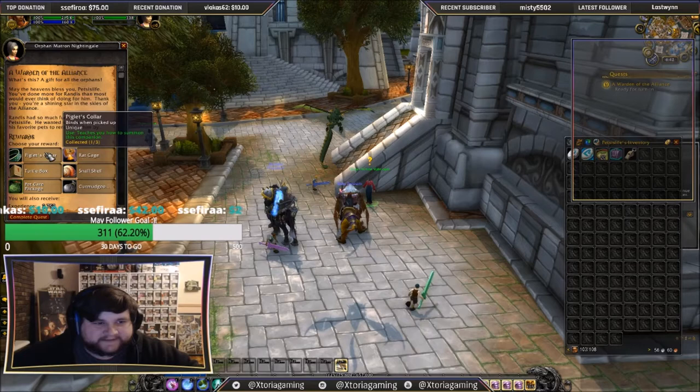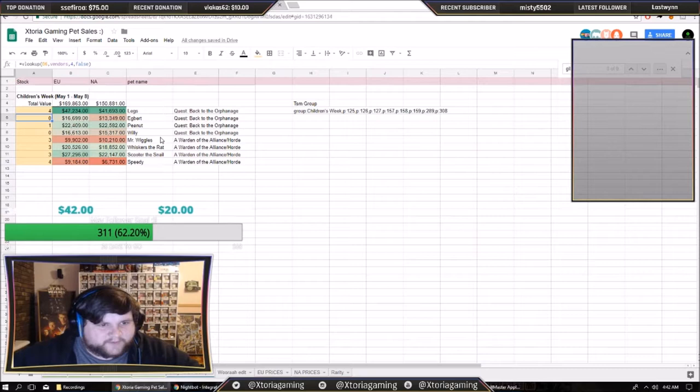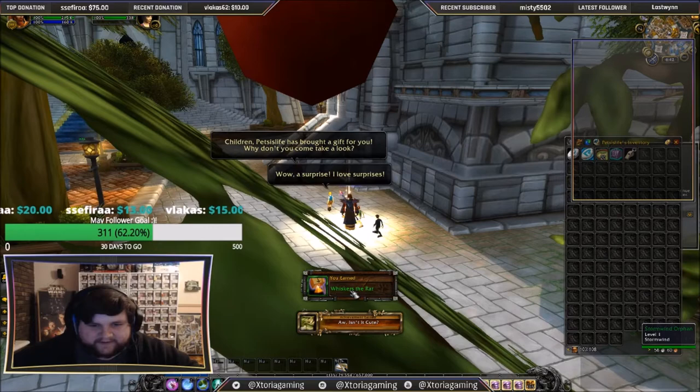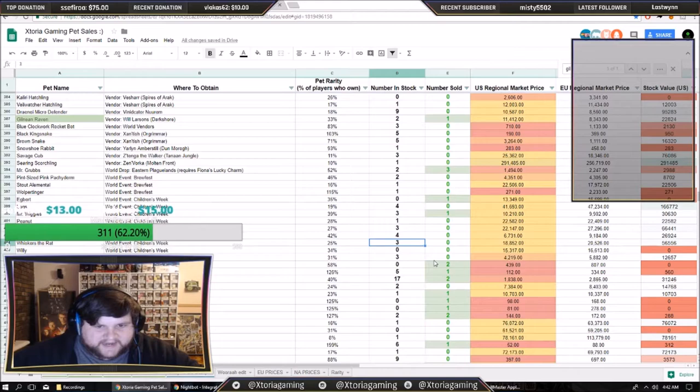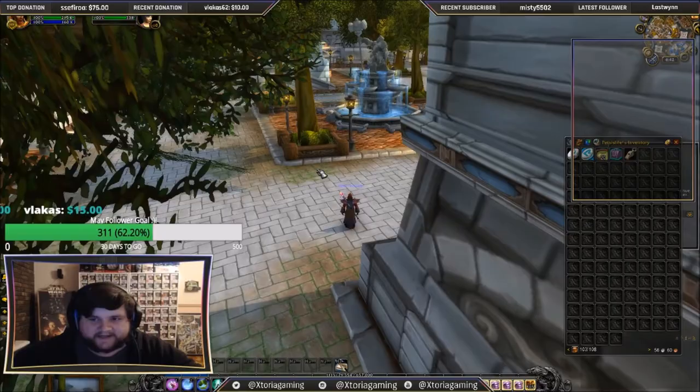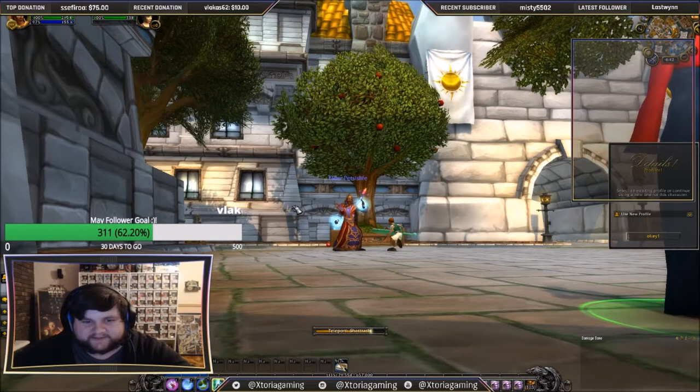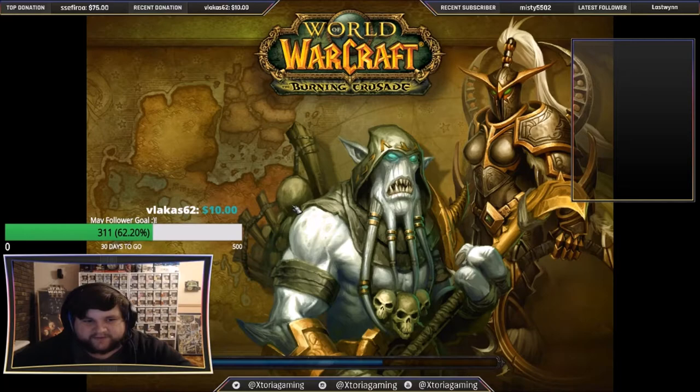We hand in here and get our choice of pet. Looking at the event pets spreadsheet, we've got three each of most pets, so we'll grab another Whiskers the Rat and bump that up to four. That is all done and dusted — that's the Alliance side, all good. Now we're going to head to Shattrath City and start the Alliance version of the Shattrath quest chain, which is quite similar but involves different locations. In my opinion it's a little more fiddly than the Horde version, but you do want to get the Gilnean Ravens, so you can easily do it as both.